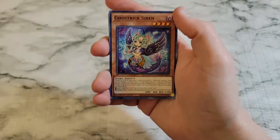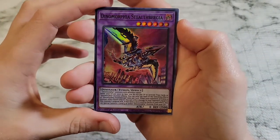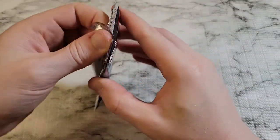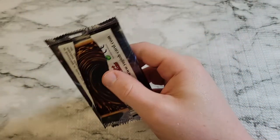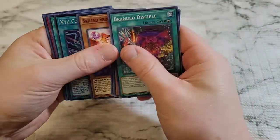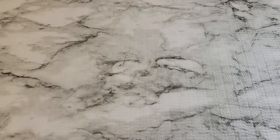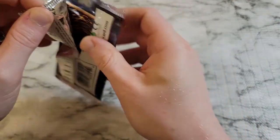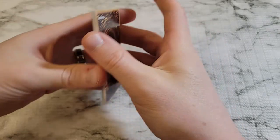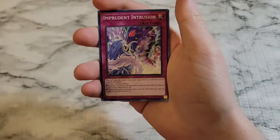We're down to a couple of packs. Getting Dinomorphia Stealthbergia - super rare. Pack 10: XYZ Combine - super rare. Right, here's the pack we're looking forward to: pack number 11, which should have our secret rare or starlight rare variant in it. Maybe we should do a pack trick here - counting one, two, three, four - build the suspense.